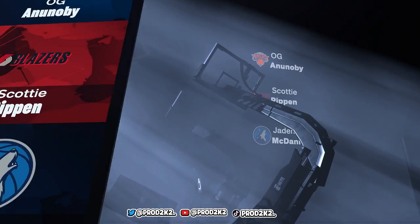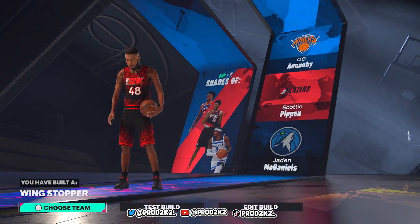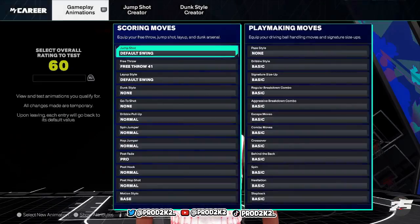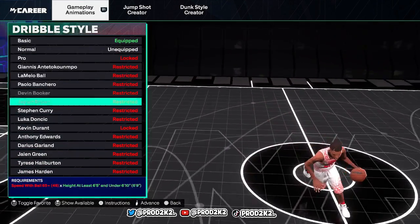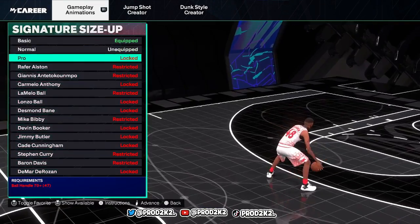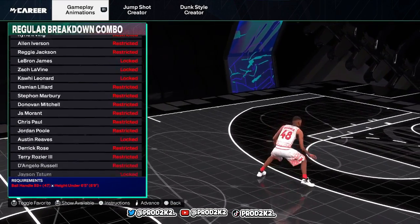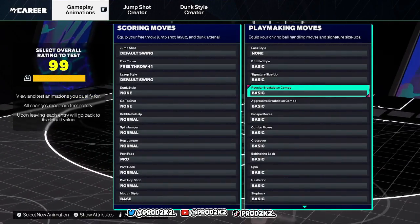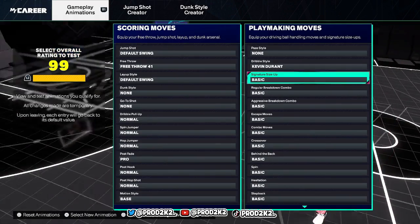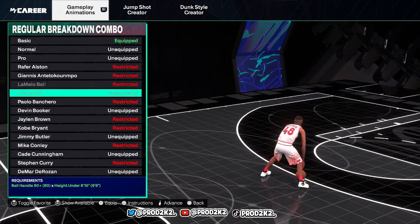This build is looking nice — I might make this my rebirth, I don't know yet. We're gonna test it out right now. This is a 6'9" Wing Stopper — let's test it out. Let's see what dribble moves we can get. I don't think we can get anything... actually wait, let me put it to 99. My fault guys. Dribble style — Kevin Durant. Let's look at the options.